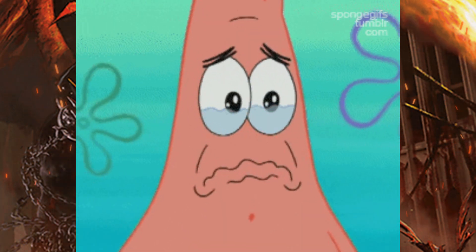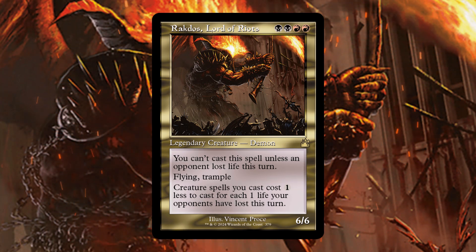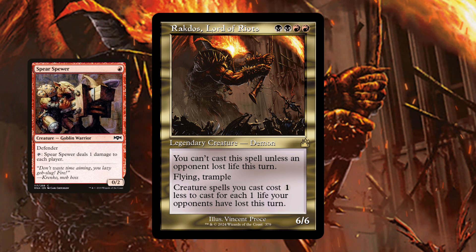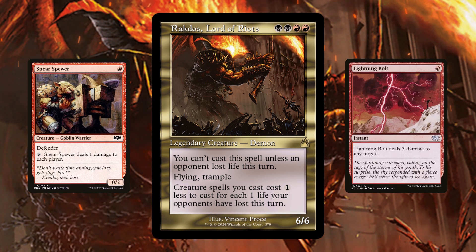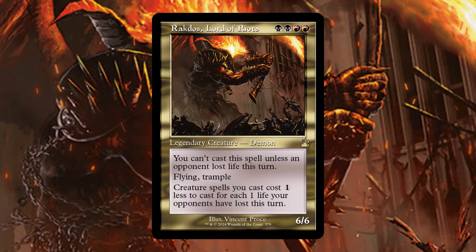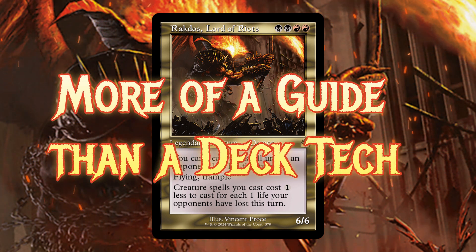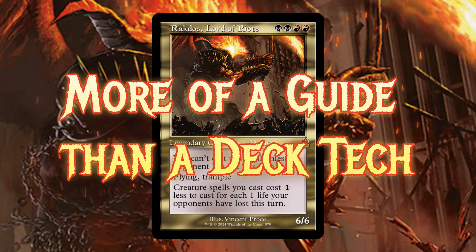To break down the commander — it is a little bit of a setback having that ability where you can't cast a spell unless an opponent lost life this turn. Ways you can get around that include having cards that ping or having a lightning bolt in your hand. This commander rewards you for dealing pain to your opponents, reducing your spells based on that pain. There are so many busted strategies you could go with, which is why this video is a build guide rather than a specific deck tech.